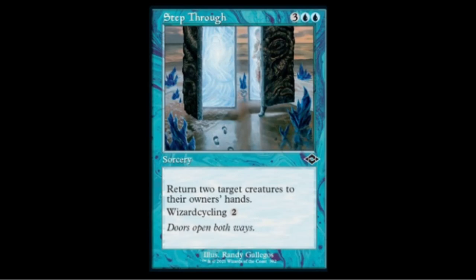Step Through — two blue three colorless — common that returns two target creatures to their owners' hands and has wizard cycling for two. Basically you cycle it to go get a wizard. Might be niche in some EDH decks but for five mana it won't see Modern play and there's no reason to wizard cycle in Modern right now.